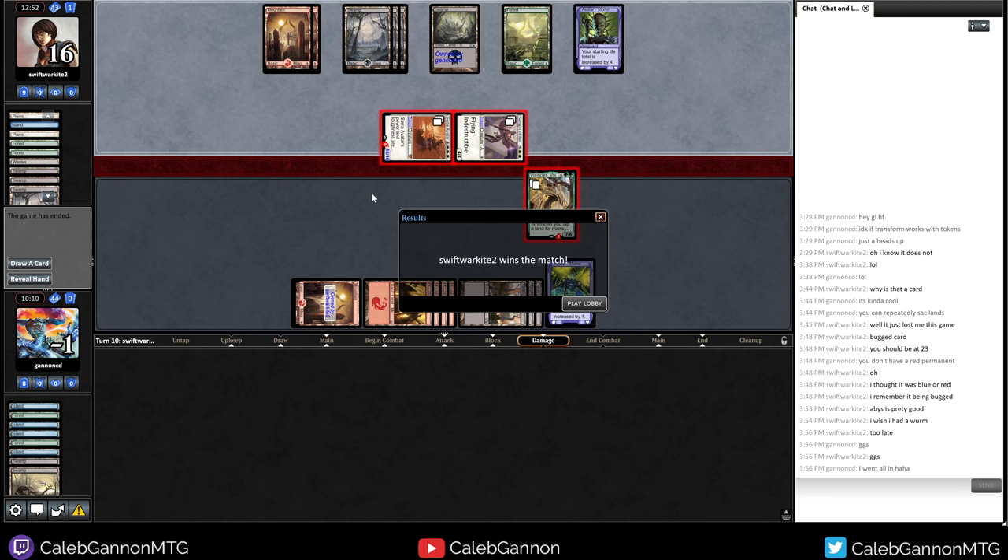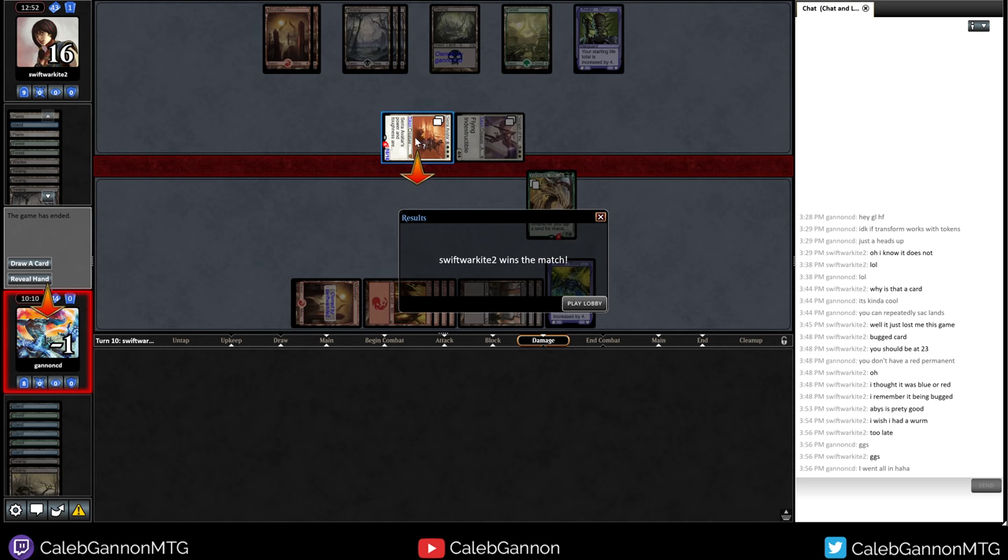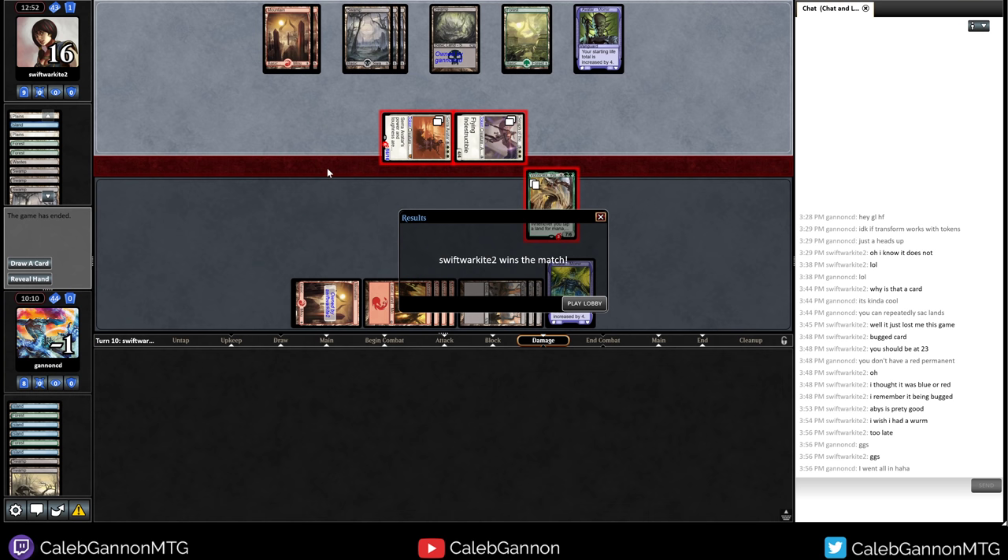Although, would that have even won? Let me think about this. I get Worm Coil — I have to chump block Sera Avatar, and then I still take like five or seven. One Worm Coil makes Emrakul — I have to chump block Sera Avatar again. I don't think I would have won anyway. So I'm pretty okay with how that went. See you guys next round.